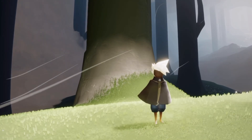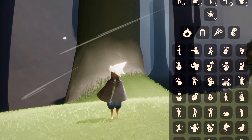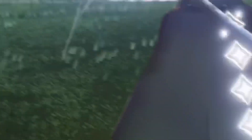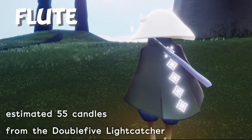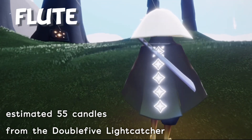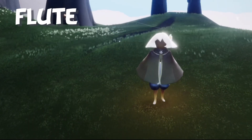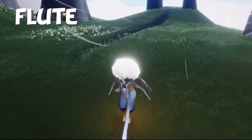We'll do a little showcase of the flute first. This is what the flute looks like from behind — it has a gradient from dark to light and it has the little triangle pattern that was quite familiar in the Season of Light Seekers. And this is what it sounds like going up the scale.